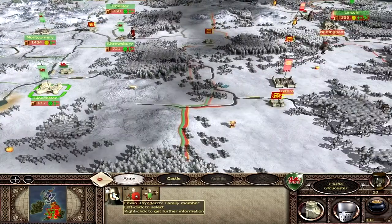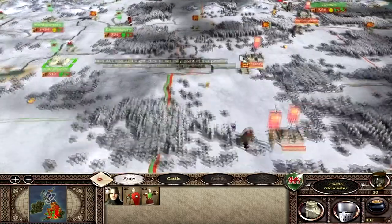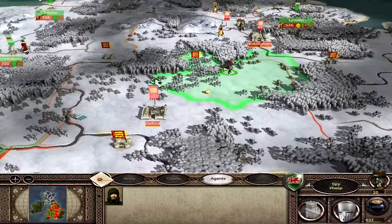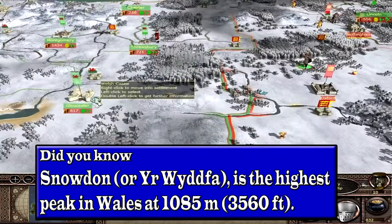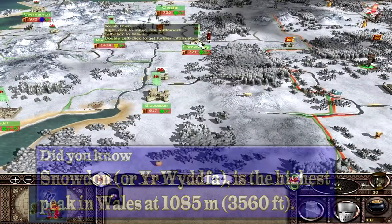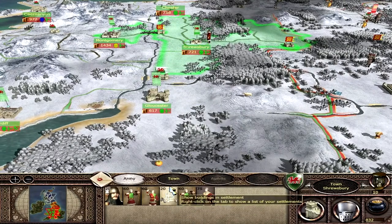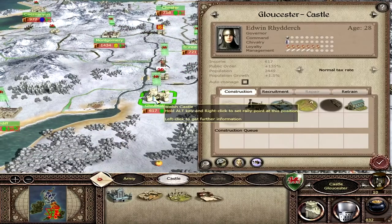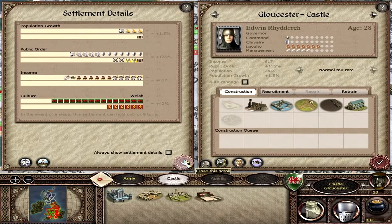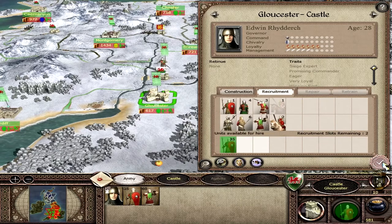This army here, Edwin Redirk, could probably go to take Oxford — there's only three units there, so it would be three versus three. We've got a clear strike on Oxford. Shrewsbury's got a catapult, so we're going to take this catapult and put it here. Gloucester — look at that big Welsh culture there. Unrest only 10%, public order is very good. I could retrain the Medinoid Spearman for 251 florins, which I'm going to do.